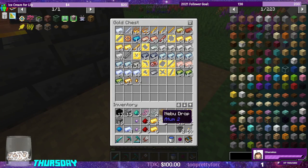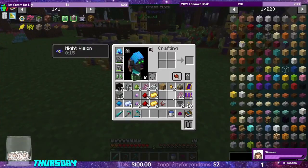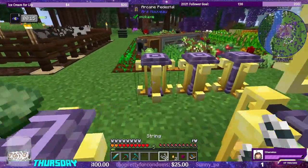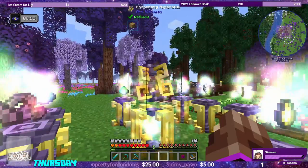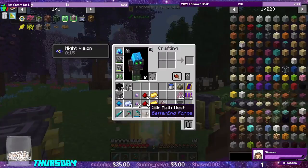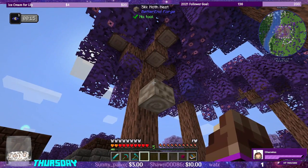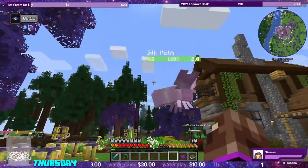Now we have our Nebu Drops. Let's head over to the Enchanting Apparatus. We need two Worms, two Phytogrow, two String, and two Nebu Drops, and then the Beehive in the middle. There we go — we have our Silk Moth Nest. I'm not 100% sure how this works — if it spawns Silk Moths, or if we have to break it and it makes a Silk Moth. There's a Silk Moth!